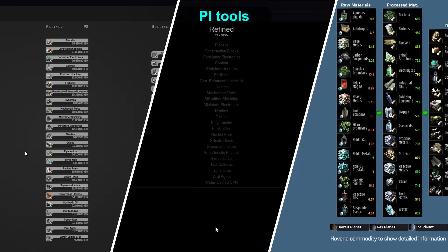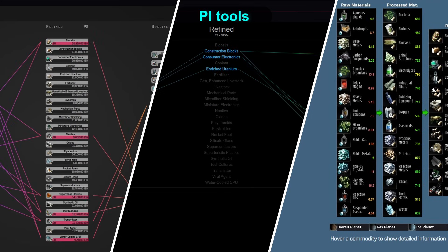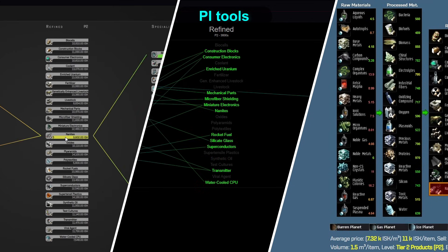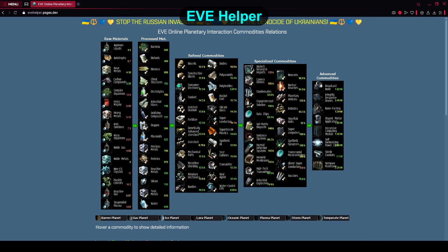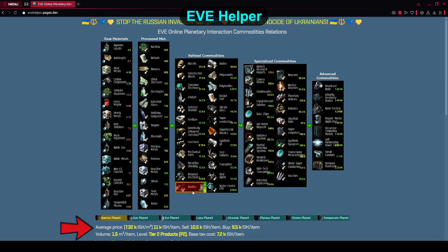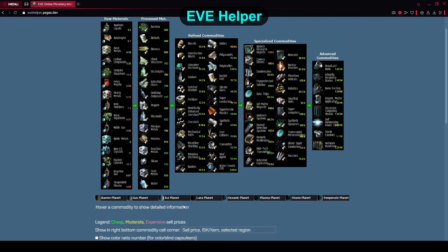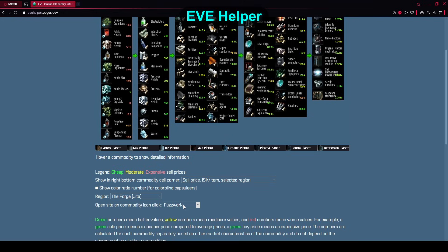While we're on the topic of making money, let's do some PI. There are several tools available and everyone will have their favourite, but here are my picks I've been using over the years. First, a great one if you just want to make PI for selling it for ISK is Eve Helper. You can hover over any material and it will show you the average price per item or per cubic meter. It will also indicate by color whether that price is relatively low, medium, or high for the level of PI the material is. It's a great tool — definitely check it out.